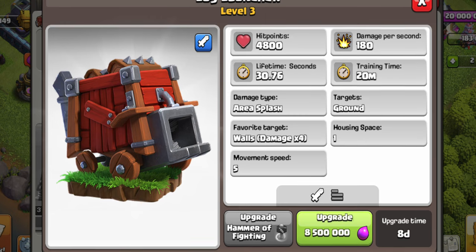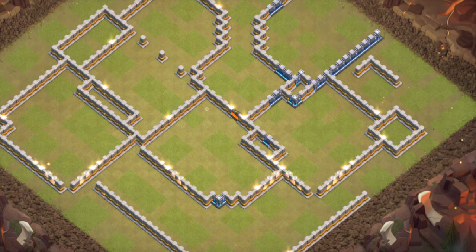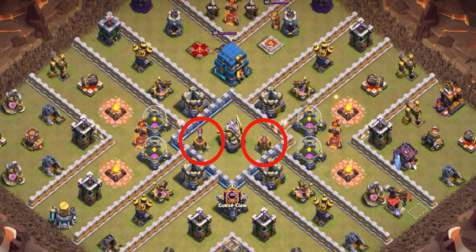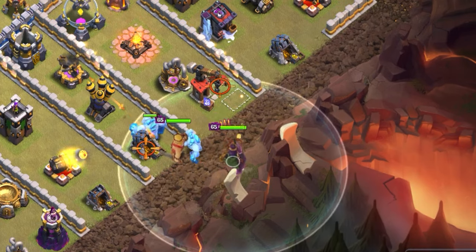The log launcher works great for anti-two-star bases, but for anti-three-star bases we have a different approach — this time with the battle blimp. The first thing you want to do is locate the position of the air sweepers and where they're facing, then go on the side they're not covering with your kill squad: all three ice golems and one baby dragon on each side to funnel.